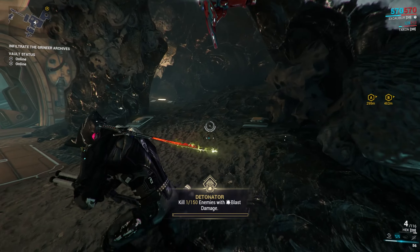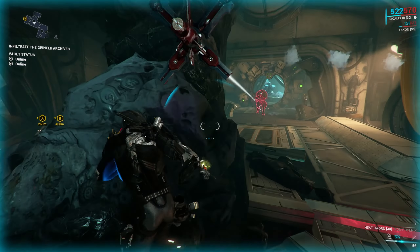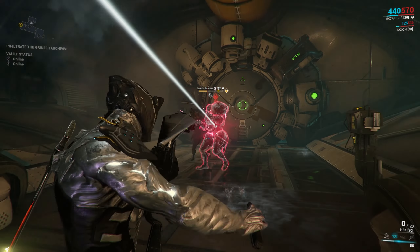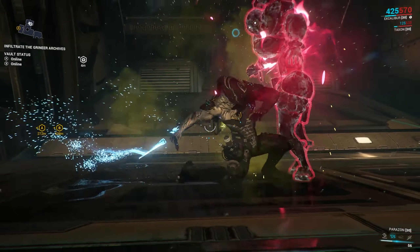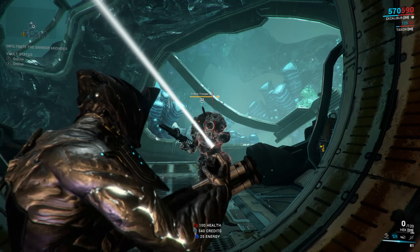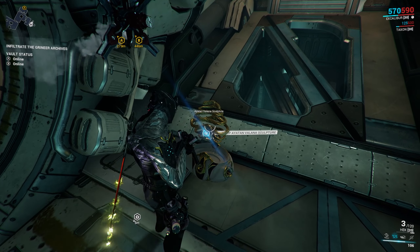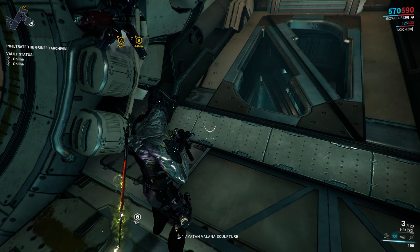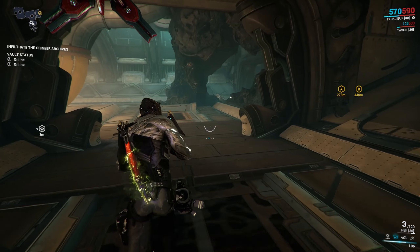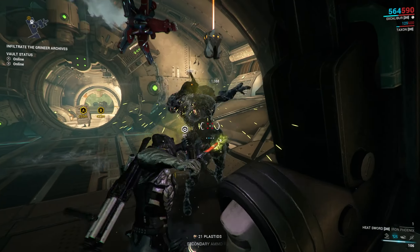Still a shit shot though. Detonator - one of 150 enemies with blast damage. Yeah, bring it! What are you gonna do, mate? What's that - a sculpture? I got a sculpture, I got one of the pots! I can stick all my stuff in there and get some money from Maroo. Nice - it pays to explore.